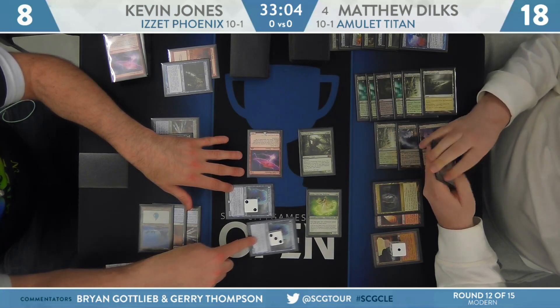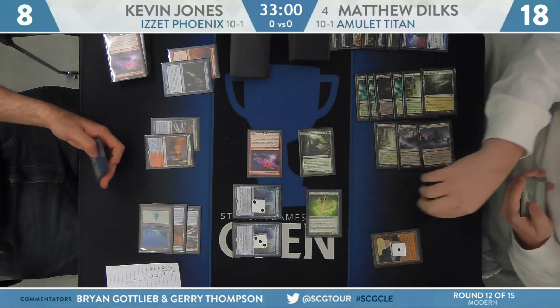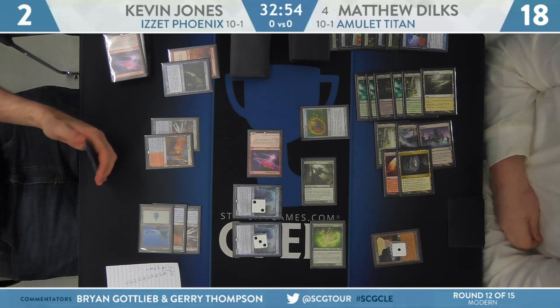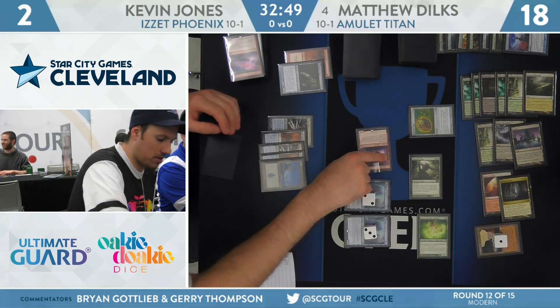Dylk's was ready to go to the next main phase — we hadn't done blocking yet. Amulet Titan players always focused on the big picture; we don't have time for things like combat. Here now is that Coalition Relic with Jones at two. Dylk's passes the turn back — need to have a huge turn here from Kevin Jones.